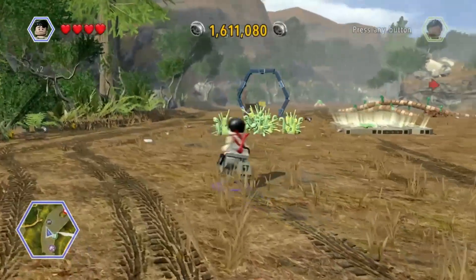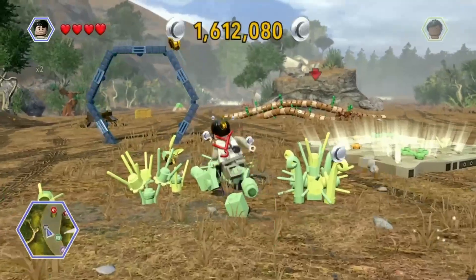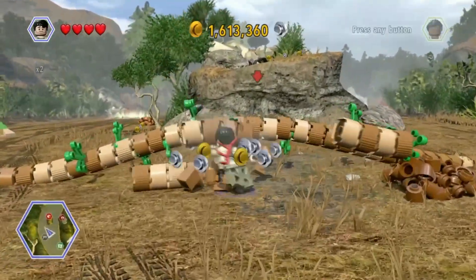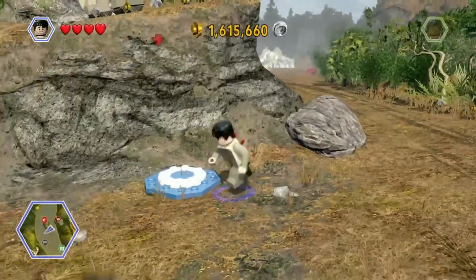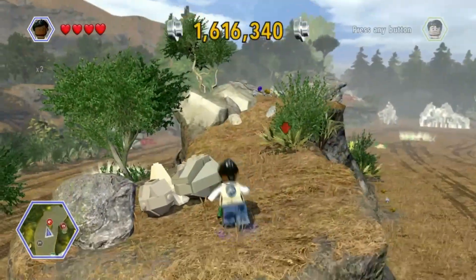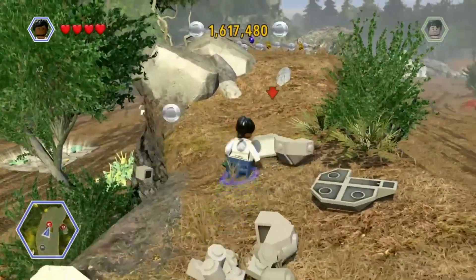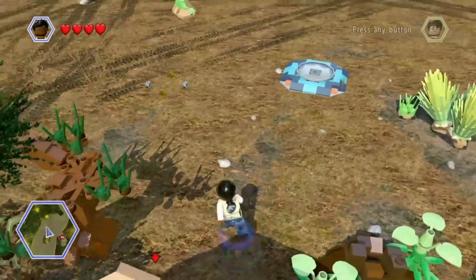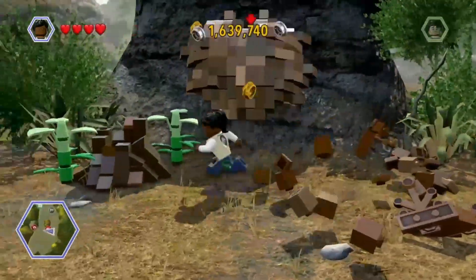Another race here. Looks like there's a red brick up on top of that cliff side. Let's see if we can actually access this one. Looks like we will - going up. That's a purple stud right there.